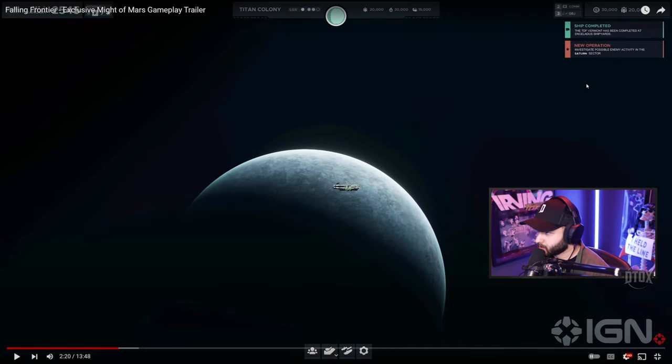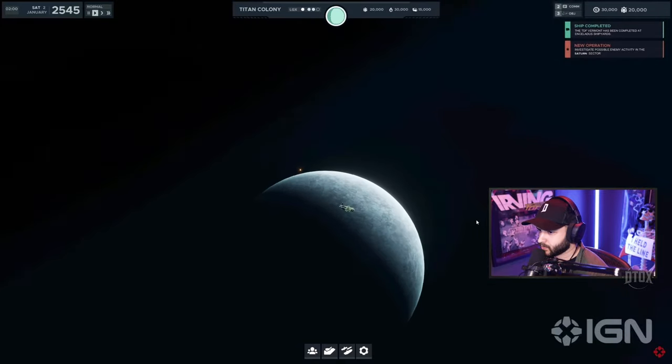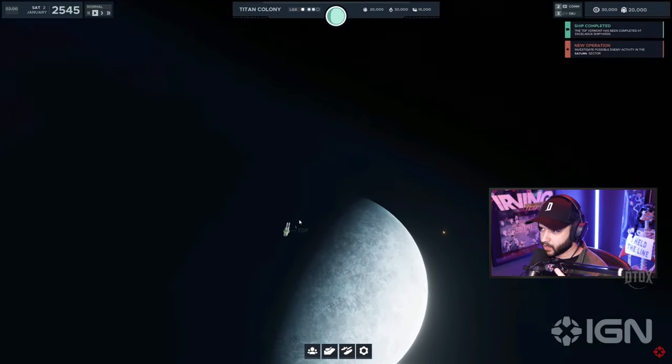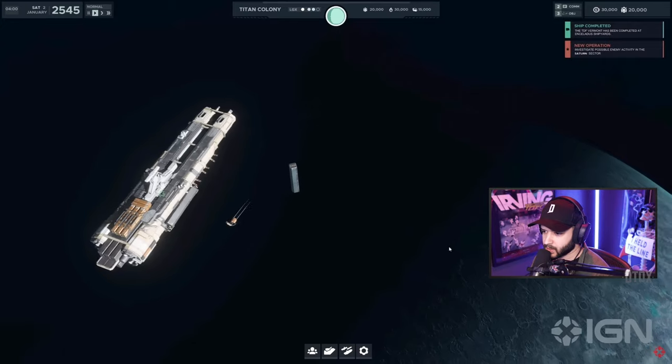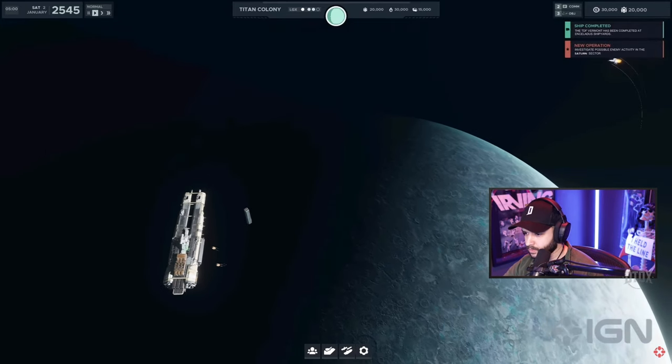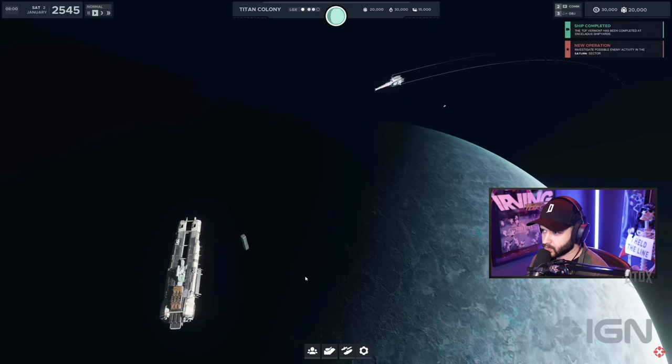Ship completed. The TDF Vermont has been completed at Enceladus shipyards. New operation: investigate possible enemy activity in the Saturn sector. Titan colony, currently orbiting Titan colony. Is this a construction ship? Todd continues to just create the cleanest UI for any RTS I've seen. Materials are being offloaded and prepped for distribution — yep, that's like a construction ship.